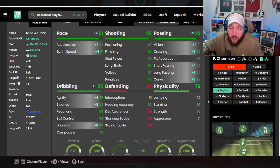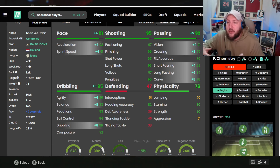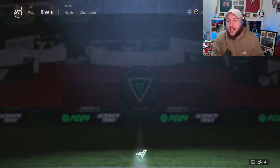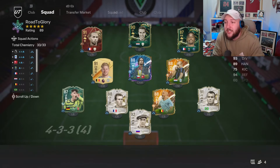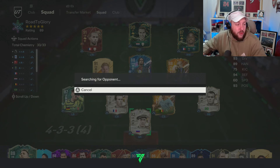Now we are playing him in a 4-2-3-1 system with him up front on our own, and we are also in elite division rivals. You can see now what I've been using him in rivals already — he's very, very clinical. He does feel a little bit clunky when you go in towards the ball, and I think that's down to his agility and balance. But once you get used to that, it's not too bad, to be honest with you.